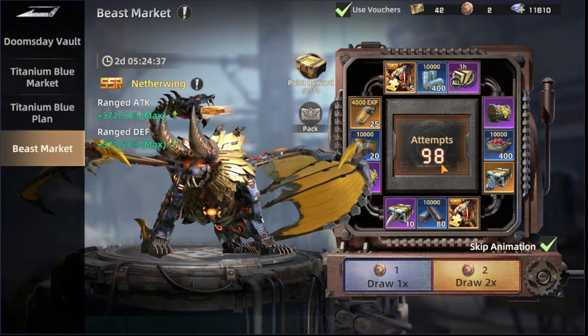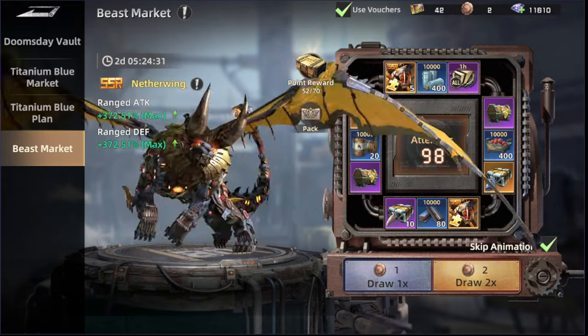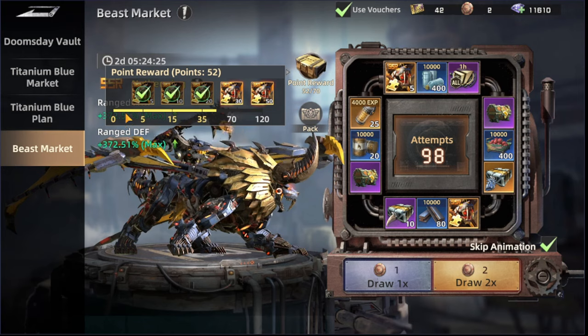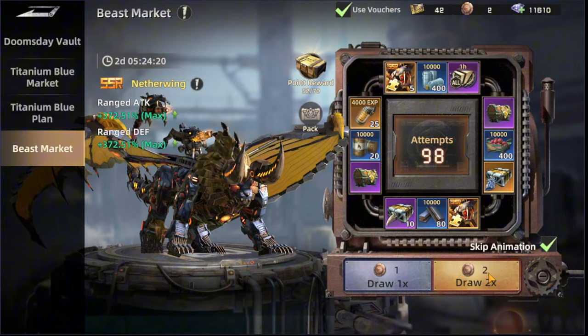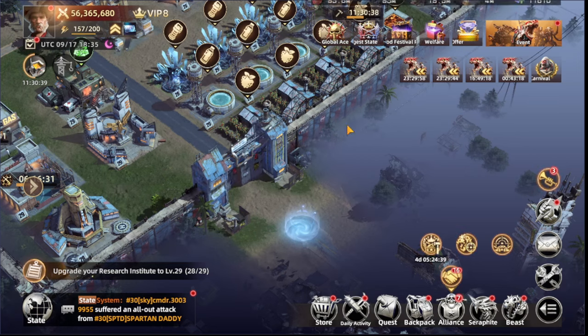Some of them are available in events — Netherwing I got from one of the best events to spend diamonds on. It's one of my favorites because you get more new beasts available and you're guaranteed to get one after 15 draws. Really a great event to invest in.